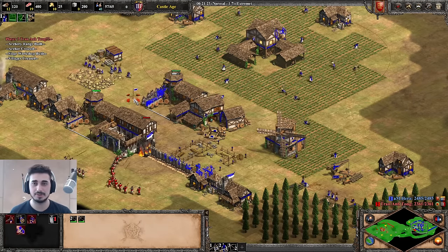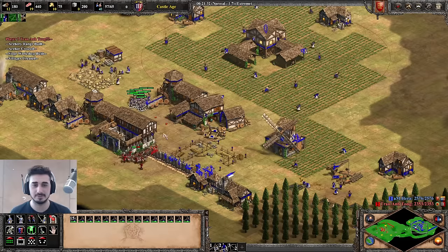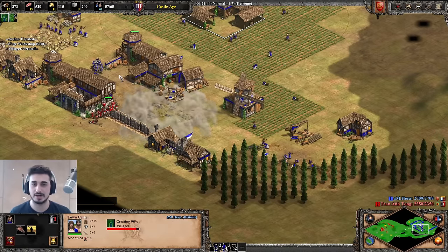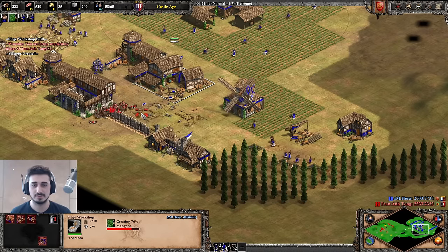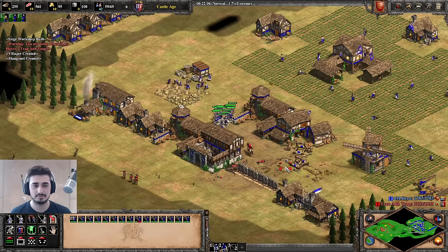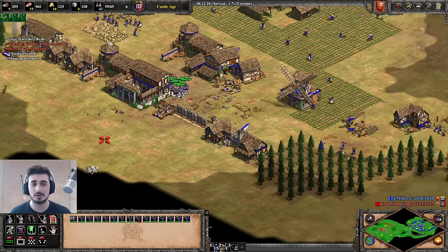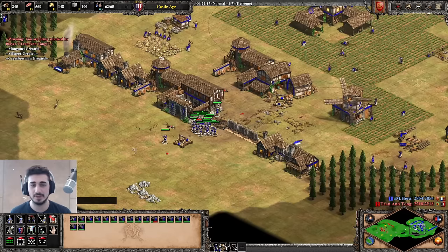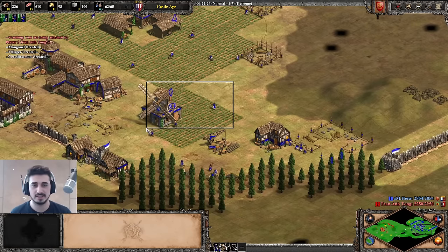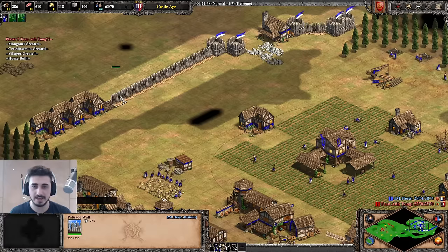Now we get a market and I've got crossbows — a superior army — so I can easily handle him. He's coming in here but my mangonel is about to come out. That's not a good idea. In Castle Age there's a lot of things you can go for, and I talk about all of this in the strategy guide. I like to add town centers — especially with Britons you get cheaper town centers, so it makes a lot of sense. And we're not cheesing the AI or anything like that — we're just playing a standard game.